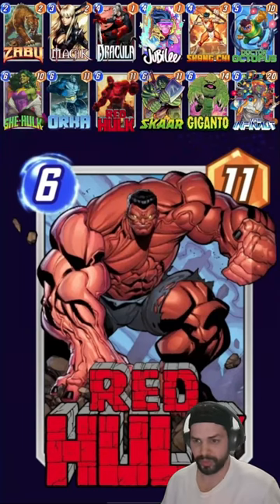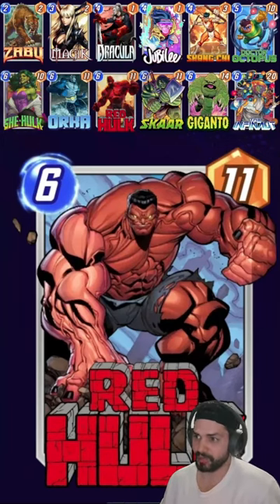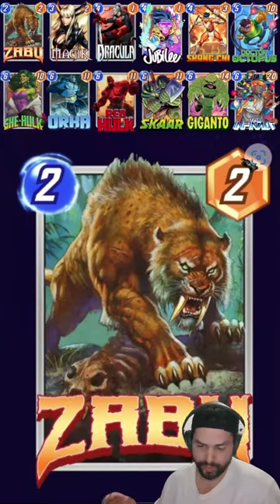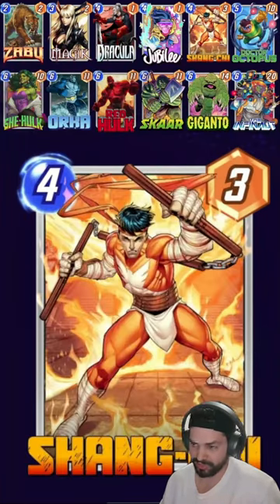I personally put this into my 1-card win deck, which is the first deck that I actually piloted to Infinite. The idea is to play Zabu — we've got a lot of 4-cost cards that get reduced: Dracula, Jubilee, and Shang-Chi.